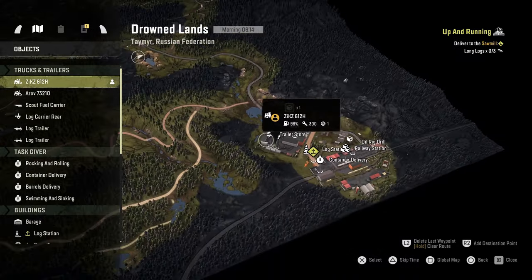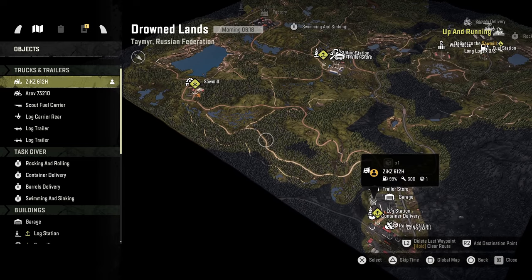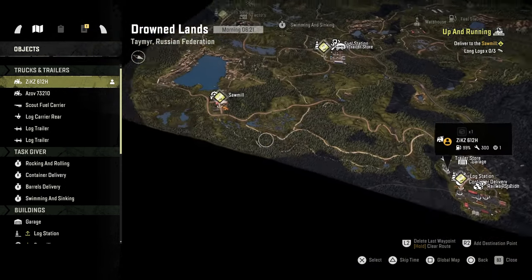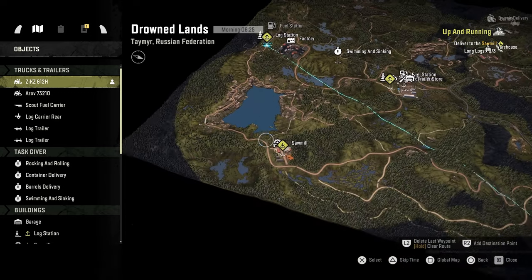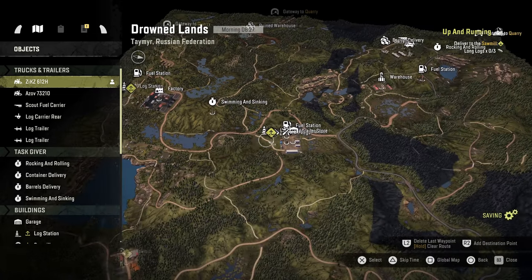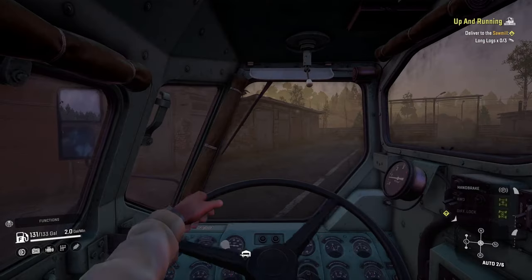Let's see where we need to go. We can pick up the logs from here and we have to drop them off at the logging... scratch that, there we go. We could pick them up — yeah, why don't we do that? We're going to take long logs from here, do one load to the sawmill. I think this is probably the best route. Hopefully fingers crossed we don't have to go to this one, but if we do, it probably won't be that big of a deal.